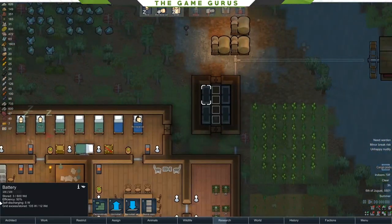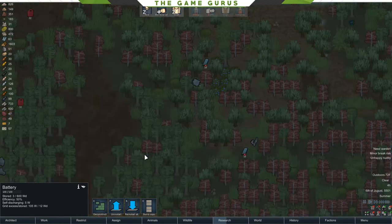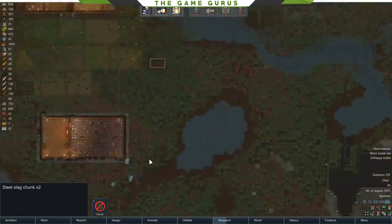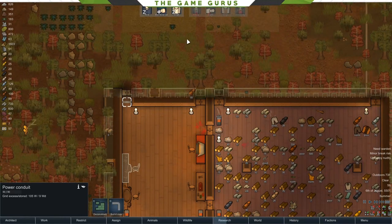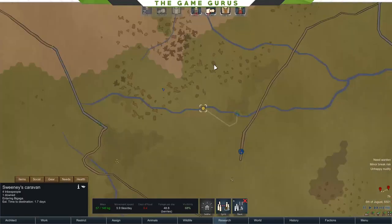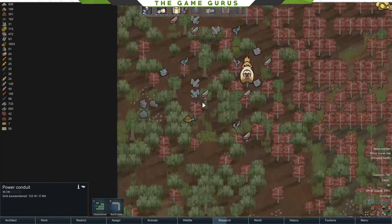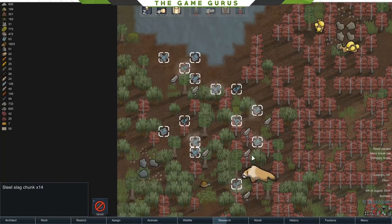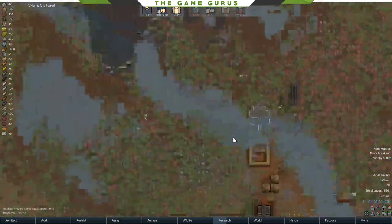We're not at a huge excess — actually at a deficit right now, hovering right at the line. We do need to get some more power in our facility. Look at that — some plasteel dropped. Plasteel is good stuff; you don't want to lose that. Also, more cargo pods — 200 cloth in that cargo pod! That is really good news: it gives us a lot of steel and a lot of cloth.